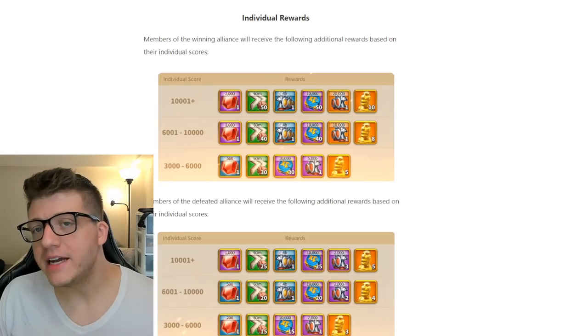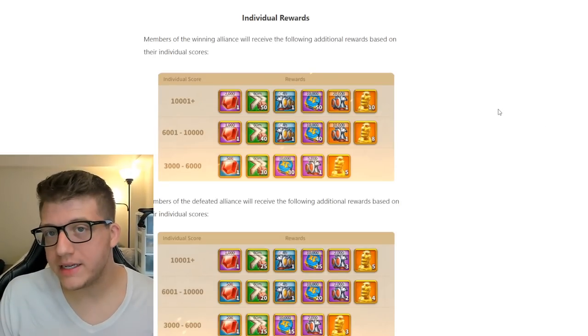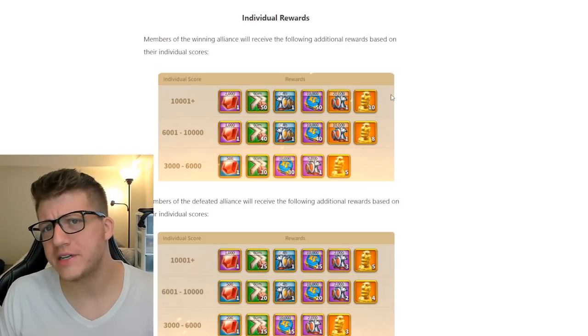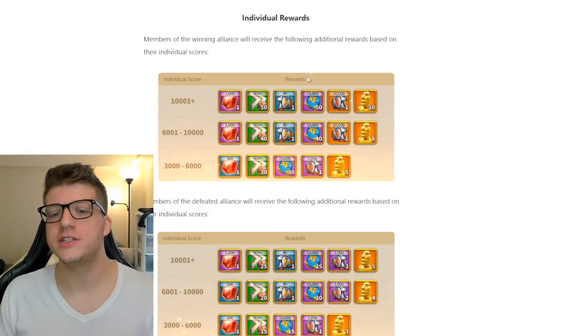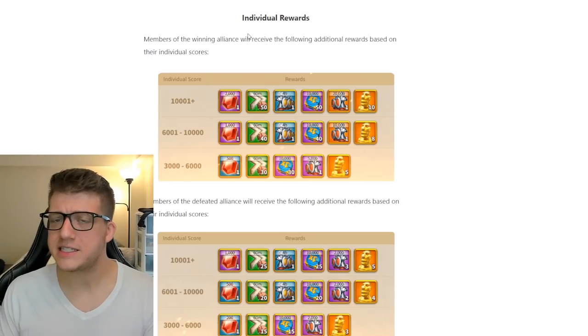Next we have to talk about Arc of Osiris, a bi-weekly event. If you're in a great alliance that knows how to play it, you can guarantee at least 20 legendary commander sculptures per month — that's if you win both matches and have an individual score of at least 10,000.